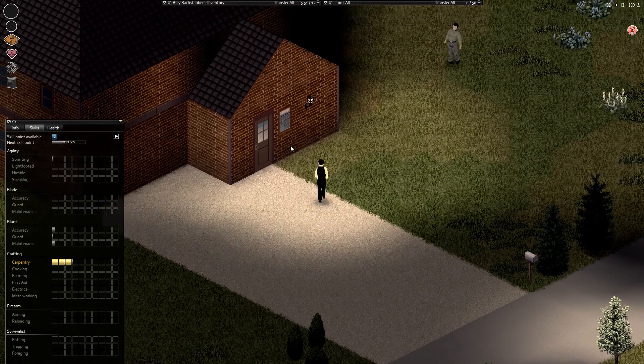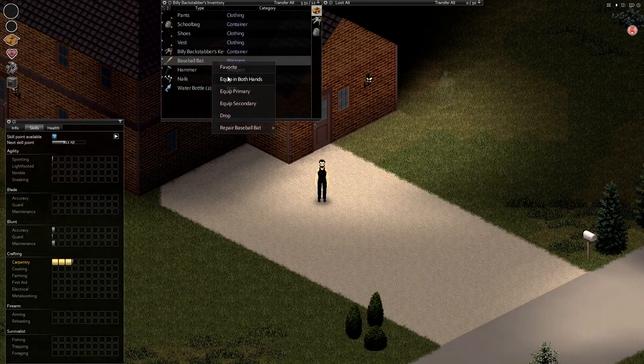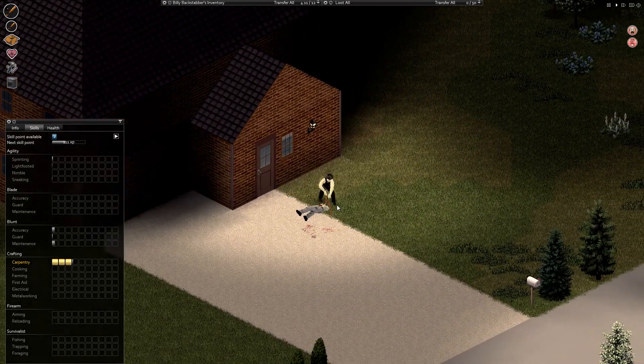What do we got in here? Equip both hands — oh, because I picked up the corpse, I unequipped the bat. Swing away, slugger.